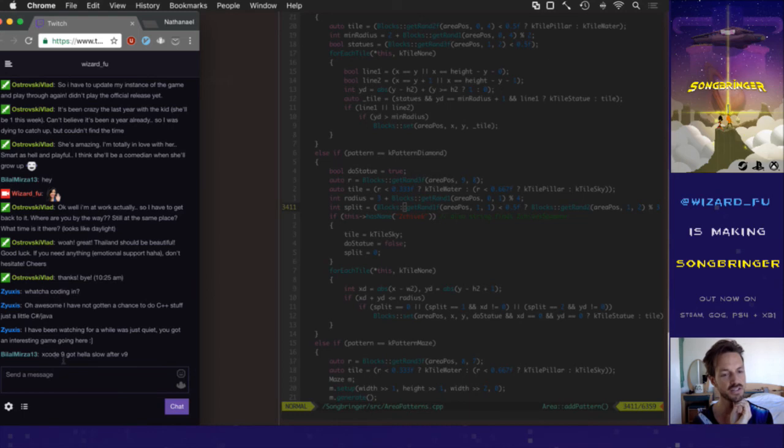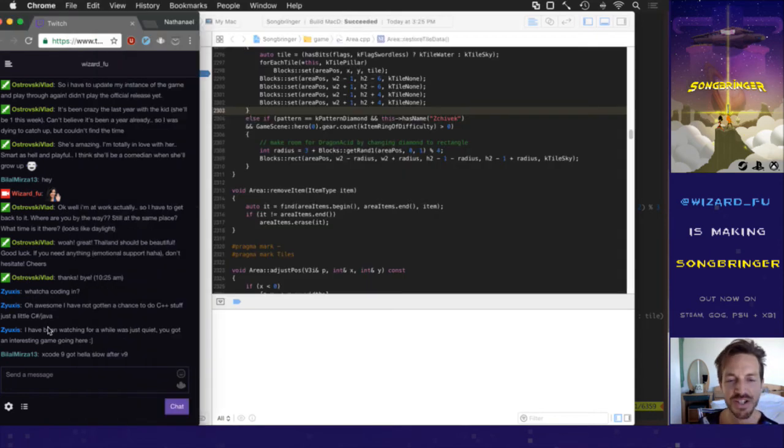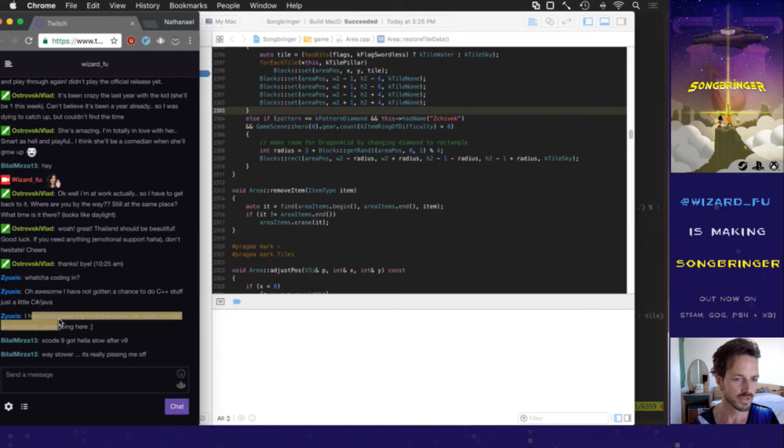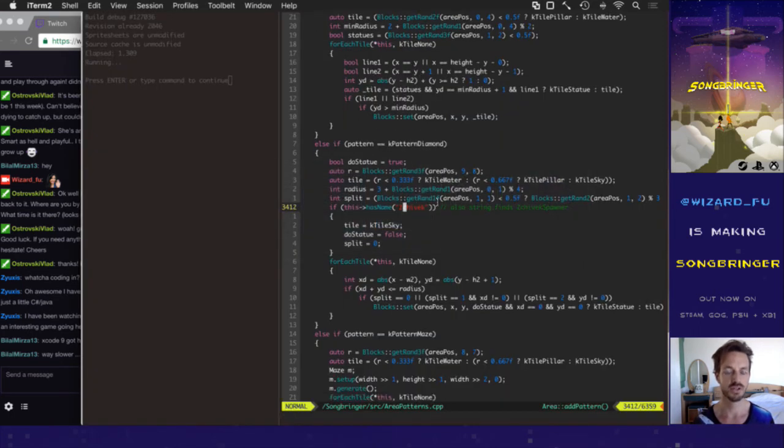Xcode got slower after version 9. It started getting slow in version 7. Every time you try and open the quick open, every version got slower. It's supposed to be quick open — they even touted that they made it faster, but it was actually noticeably slower every time. That pissed me off so much that I switched entirely from Xcode to Vim. I overcame the learning curve of Vim just because of that.